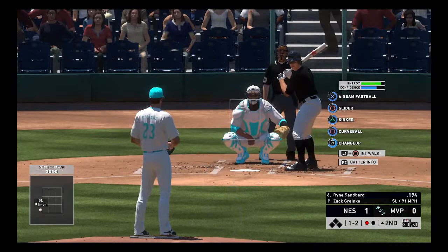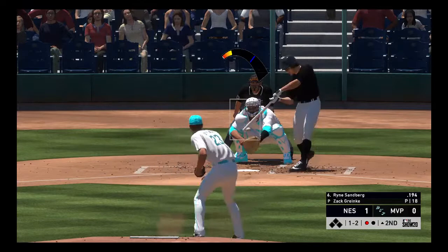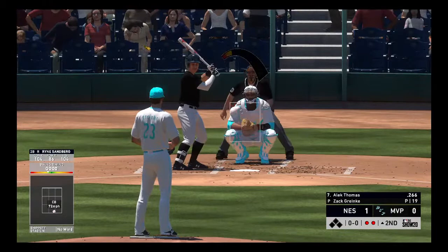That is a good pitch. Zach Granke's curveball — I'm telling you. Alec Thomas is up. I wanted this card actually; I might still go after him. But we're going to try out Jason Hayward still — I believe in Jason Hayward, I just have to get used to his swing.